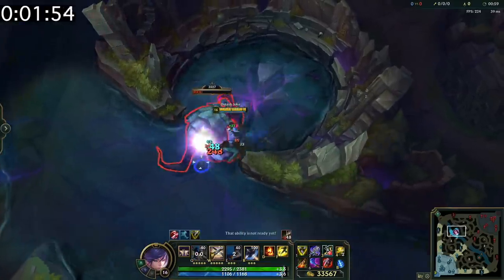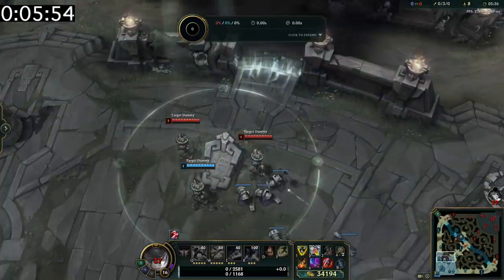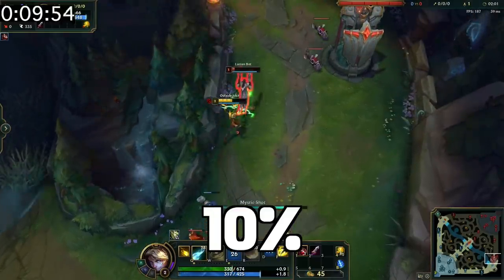62% of teams who take Rift Herald first win the game. You can use Redemption even when you're dead. You're 10% more likely to win the game if you get first blood.